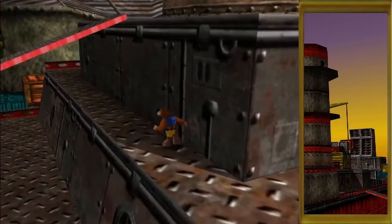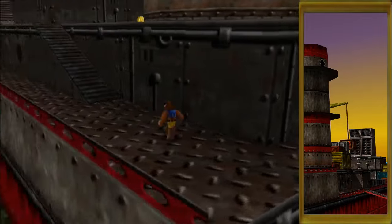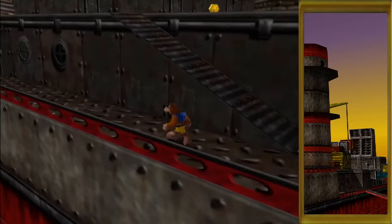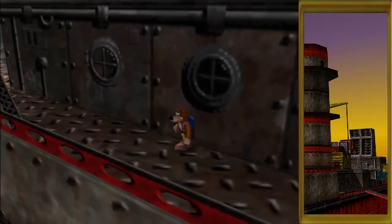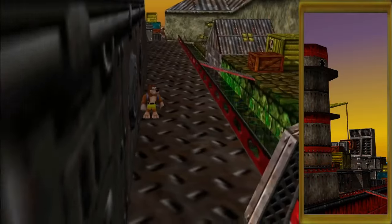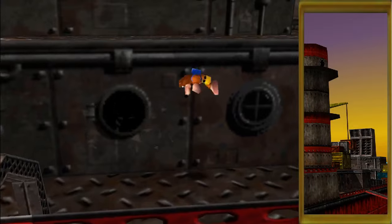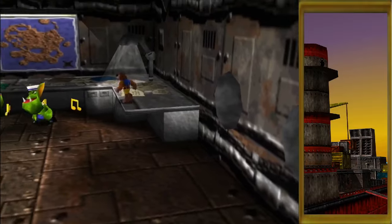So now we need to go over the other side, and we should have another window we can smash. You see how that one looks different from an angle — it's so subtle you might not notice it. There are subtle variations once you know what you're looking for. This is the ship's navigation room, by the way.